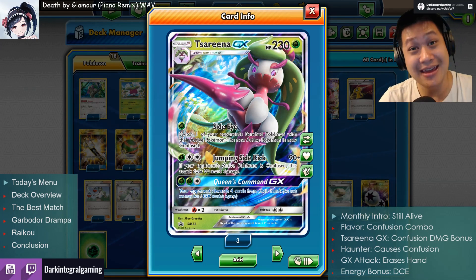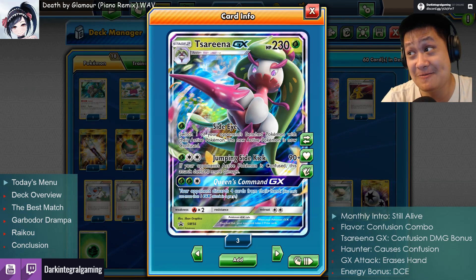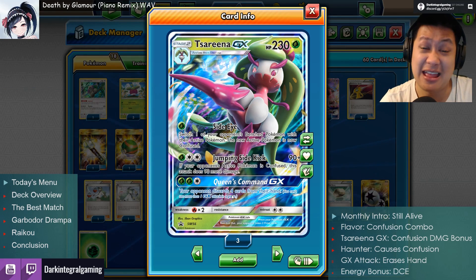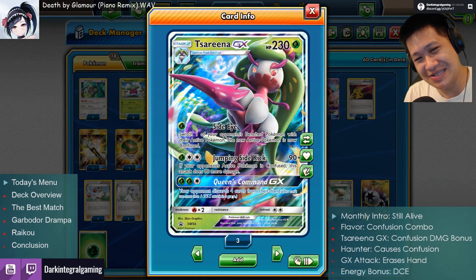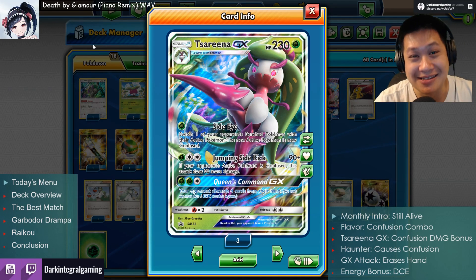The thing is, if there's a Banana Master or similar draw supporter around, then this actually does nothing at all — they'll just draw more cards. Whatever they have in their hand will be discarded, but you just don't truly get them stuck. So that is the GX attack.